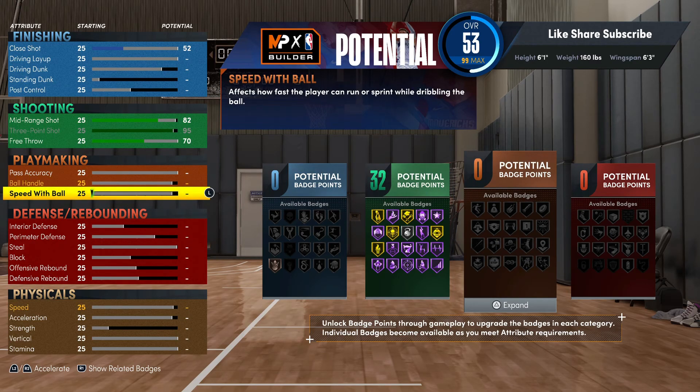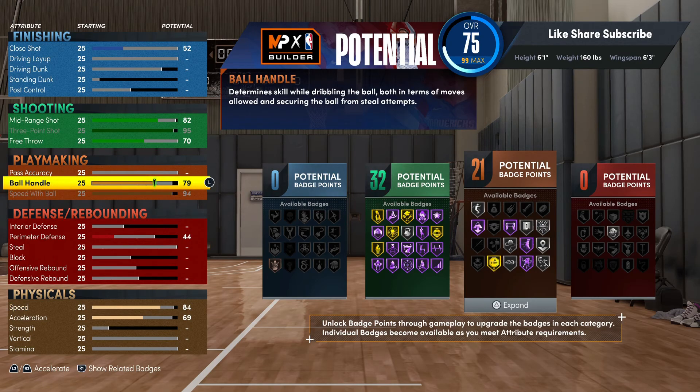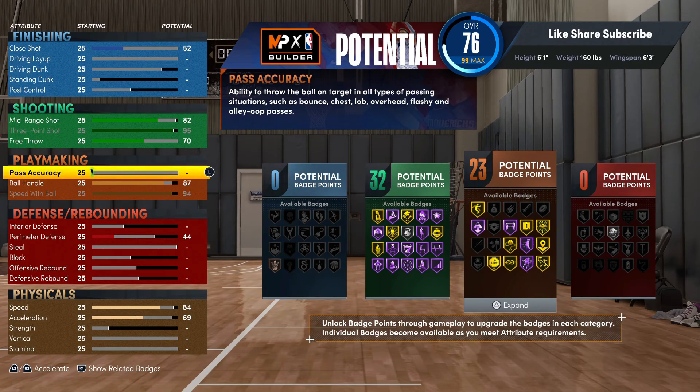We're going right to the playmaking — max out your speed with ball, you're getting 94 speed with ball. Ball handle 87, and we really could go 89 to get the Hall of Fame stop and go, but the gold is just like the Hall of Fame, not a big difference. You're getting gold unpluckable, and your pass accuracy you're gonna go 87 on that too.